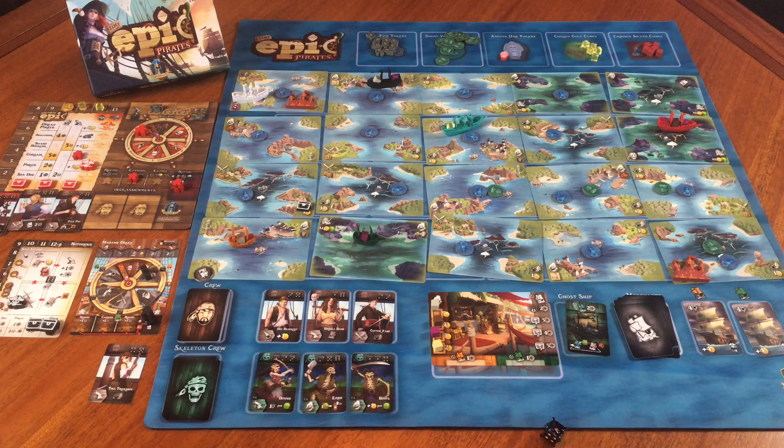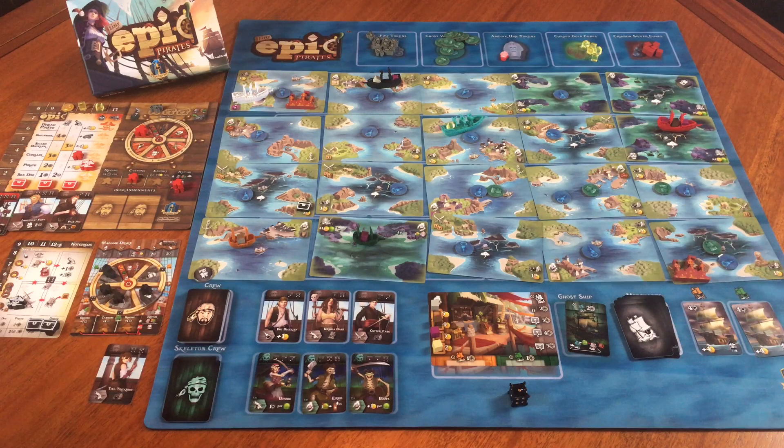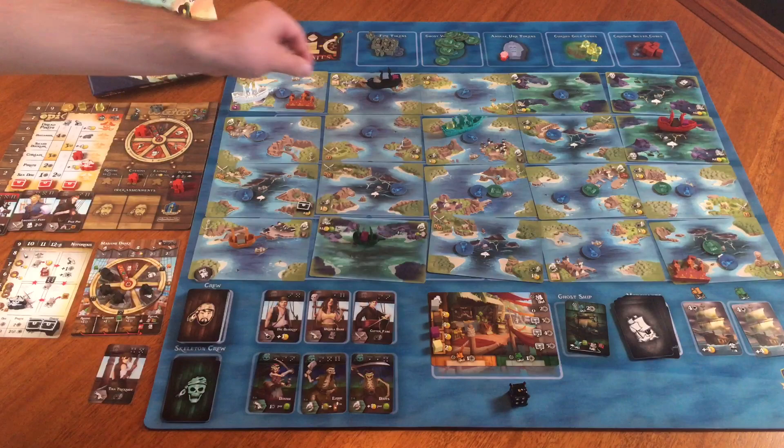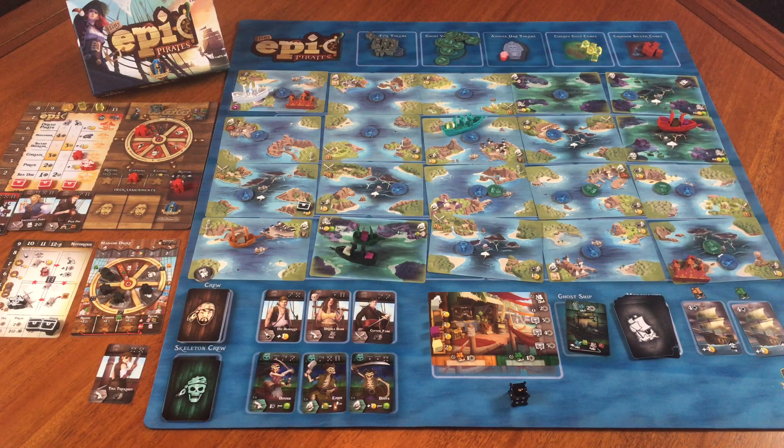Now Madam Chang rolls a one again. She's going to go as far as she can along her wheel to the search action, moving straight down targeting the green ship. She has two movement, but her bonus is plus two movement when searching — so she gets to move all the way down to the green ship. Luckily, there's no search token there. It's not often the solo pirate wastes actions like that, so whenever they do, you need to take full advantage.